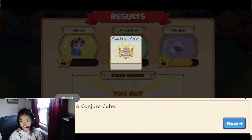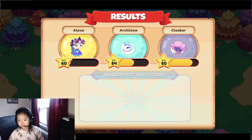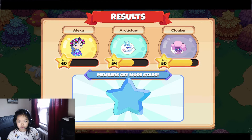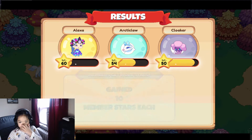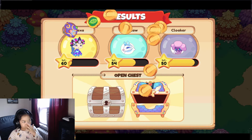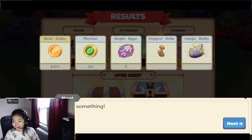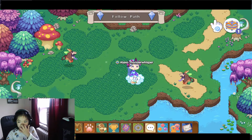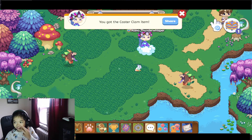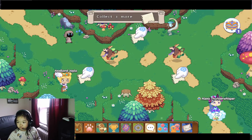Yay! I'm level 60! Ooh, Contra — cute! Yay, I got stuff. Cast our claw — nah. Finally! I can finally go here.